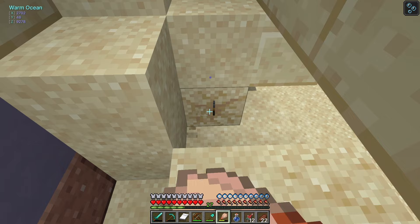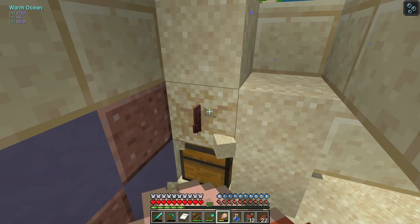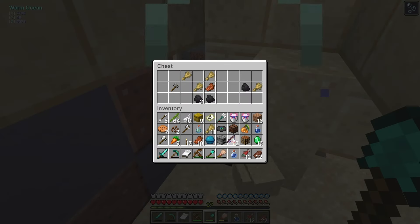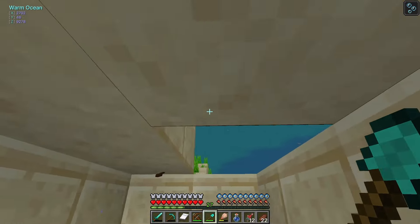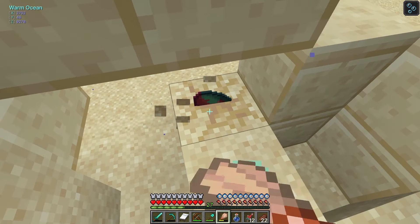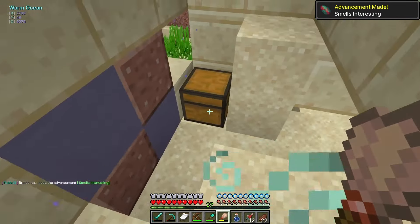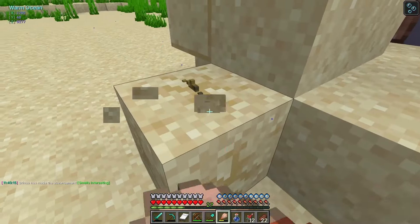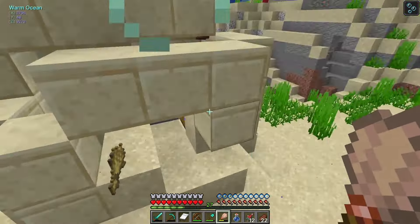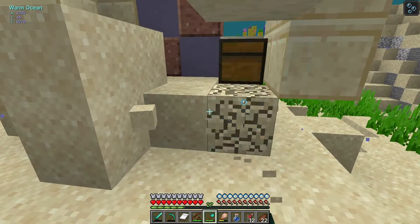I don't have water breathing right now — I have run out, apparently. Hopefully these last enough for us to find what we need. There's one — good thing is we have full bright. These sniffer eggs must be really dang rare, because this is getting on my nerves. They are probably really, really rare. A luck of the sea fishing rod — sure. We got one! We need at least two so that we can breed them, because they don't lay eggs unless you breed them.